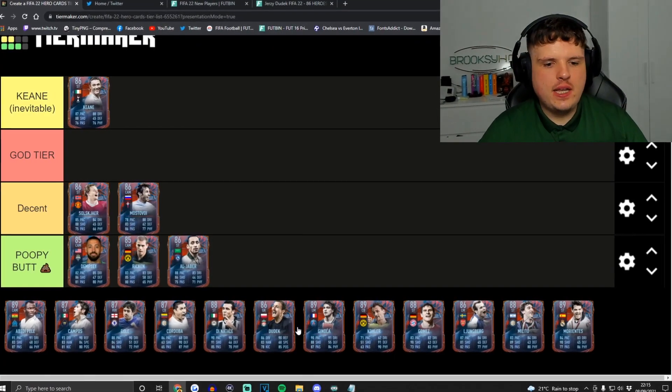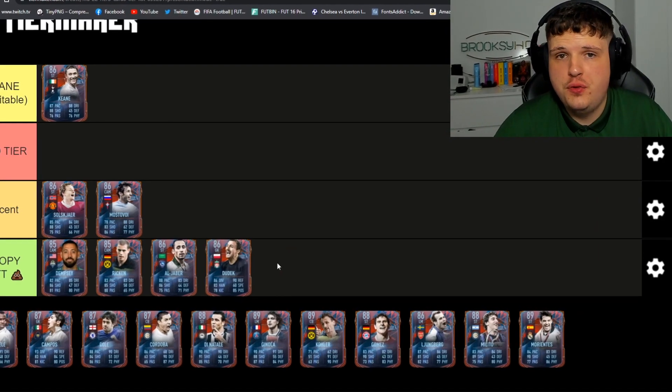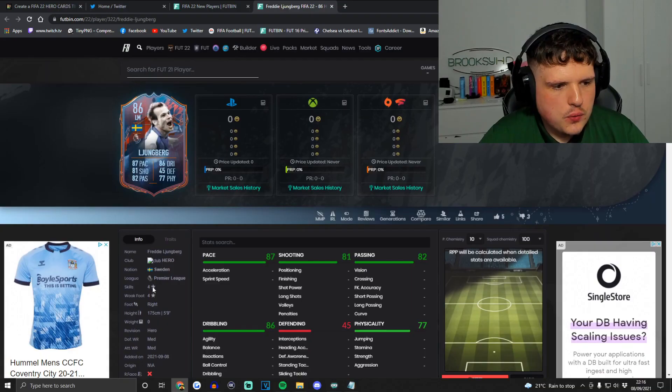Next up is Jerzy Dudek — he's a goalkeeper. Based on previous experiences with every FIFA ever made, Jerzy Dudek is a poopy boy. Next up is the Invincible Freddie Ljungberg — not a bad looking card actually, four-star four-star, Swedish, Premier League — getting those good links.